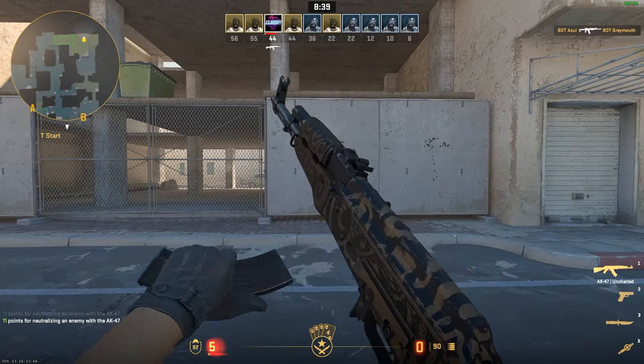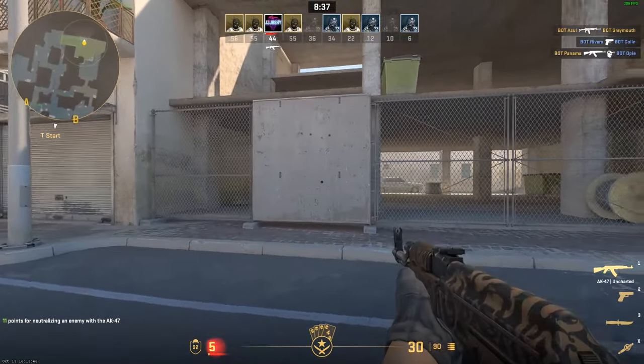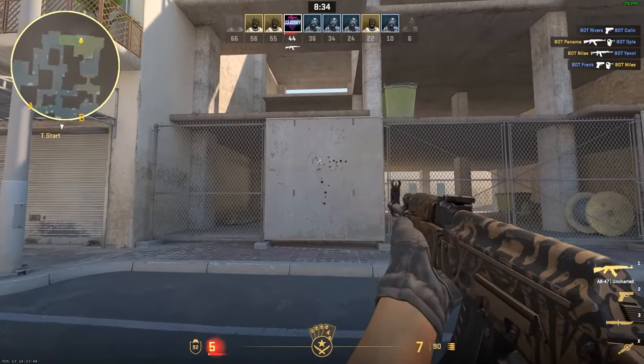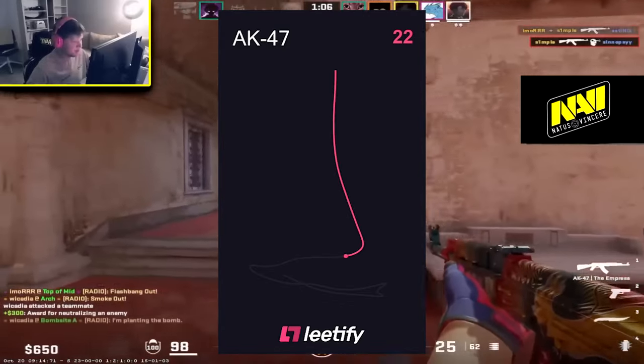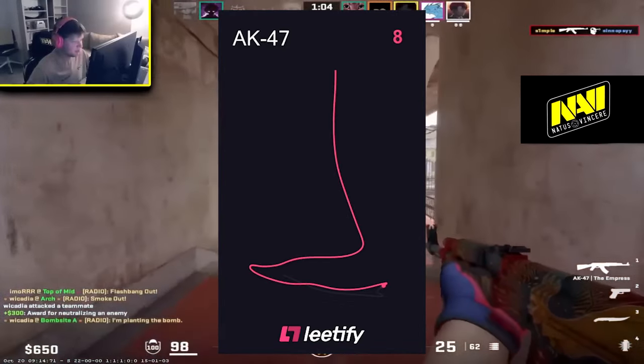After that, it gets harder to control. It goes hard right, then hard left, and back to the right. As for spray control, all you have to do is the opposite of the spray pattern. So for the AK, it's straight down, then hard left, hard right, and back to the left.